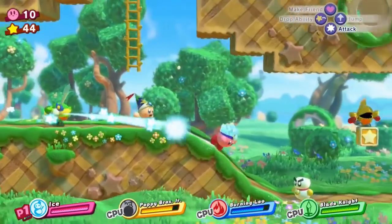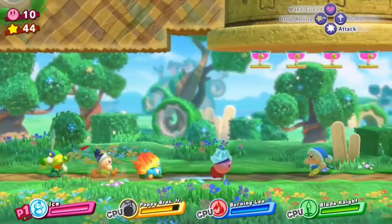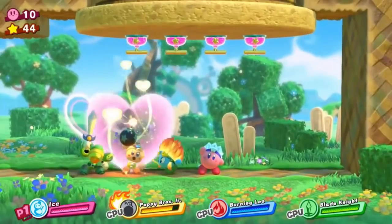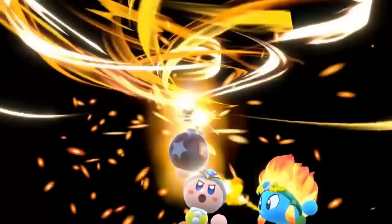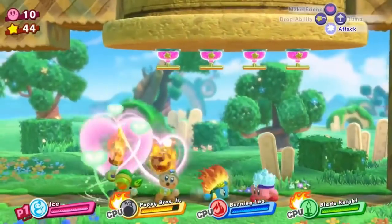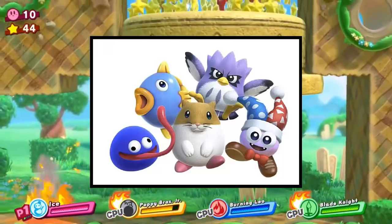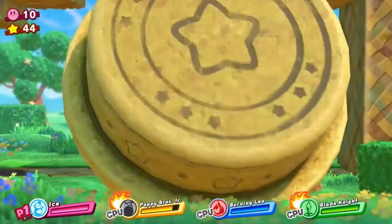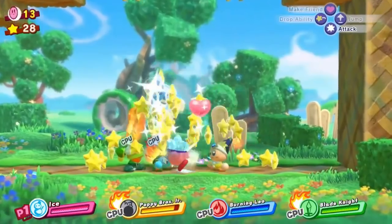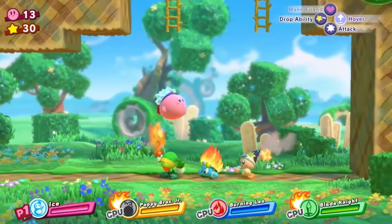Playable characters: Obviously, the lovable Kirby is the main playable character. But this isn't called Kirby Star Allies for nothing — you can befriend enemies for your co-op team to possess. Plus, there are several special characters to unlock throughout the game and free DLC to add to the roster. Amount of content: Besides the platforming adventure, there are several other modes and minigames to justify your purchase.